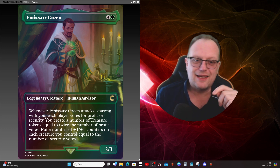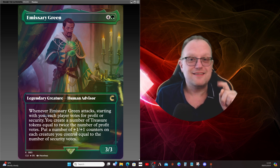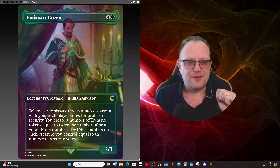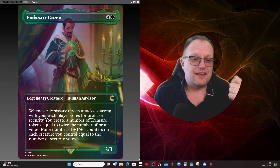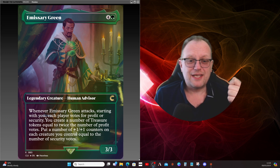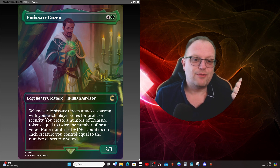I like Emissary Green because I like cards that make people make decisions, and this is a voting card. When you attack with Emissary Green, everyone votes starting with yourself. Depending on who votes for what determines what you get — people who vote for profit give you twice the number of profit votes in treasure tokens.